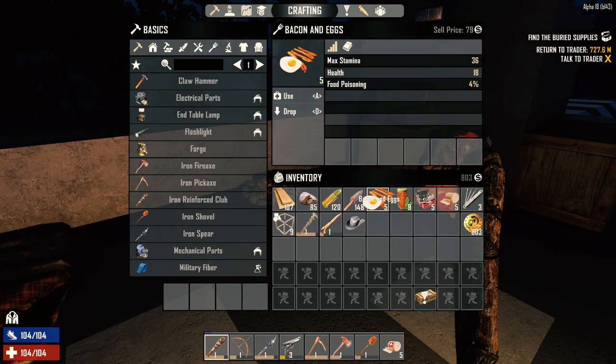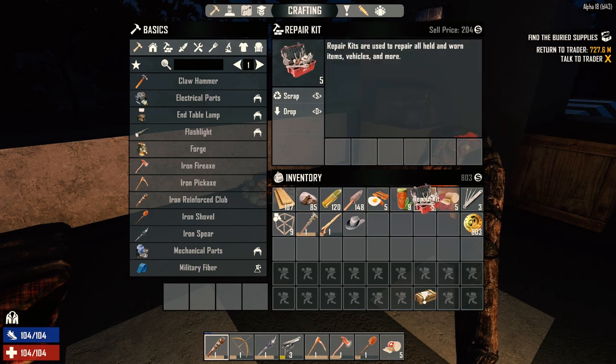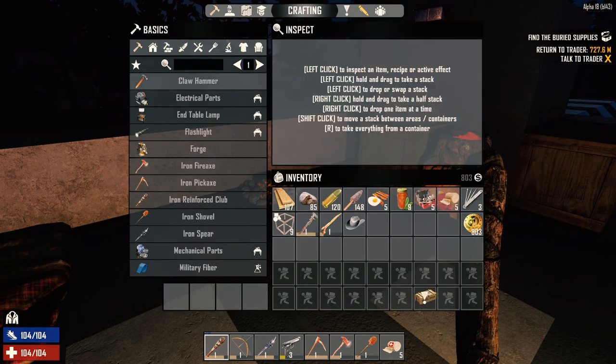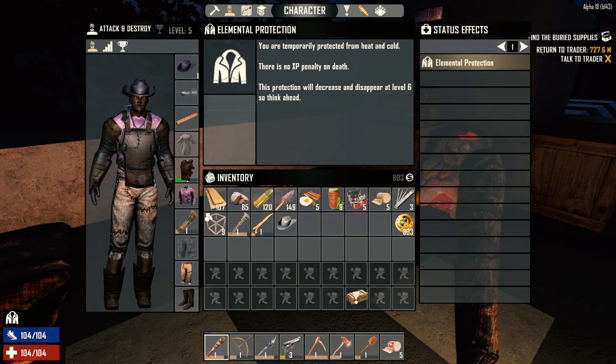I made the bacon and eggs that we had, and enough eggs to make five bacon and eggs. Made some more red tea, made five more repair kits because we needed it. I'm going to sell the extra cowboy hat — I took the dye off, it was a brown dye — and put it on the armor. Looking pretty neat here.